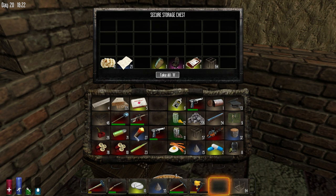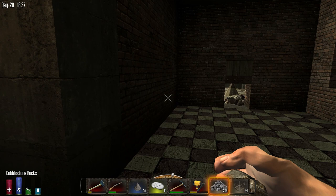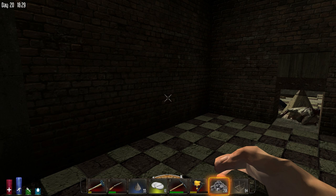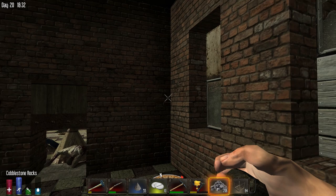It looks like they're even having trouble breaking through anything, like even this rock right here. I need a way to get out there and come back. It sounds like it's calmed down a little bit. I could use the chainsaw to break through these windows, but I'm not going to, because I don't want to make a lot of noise.